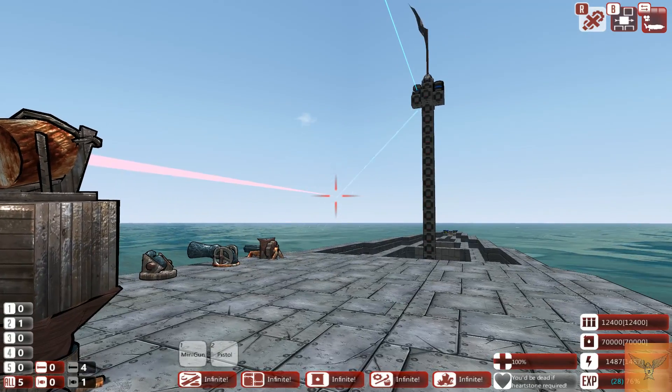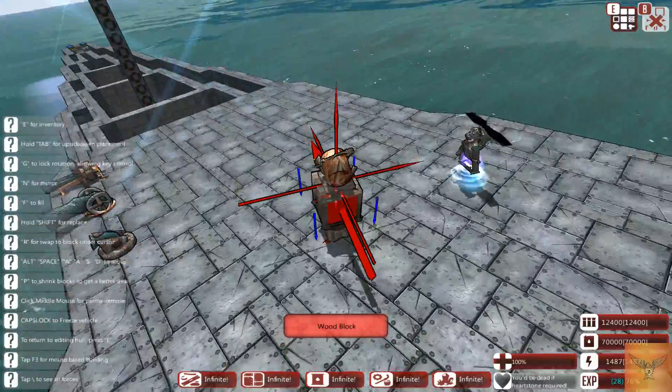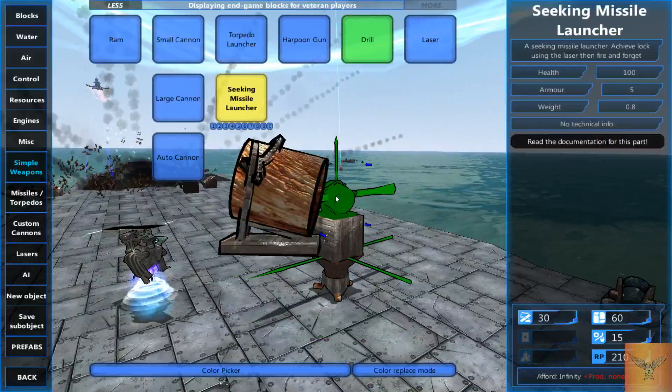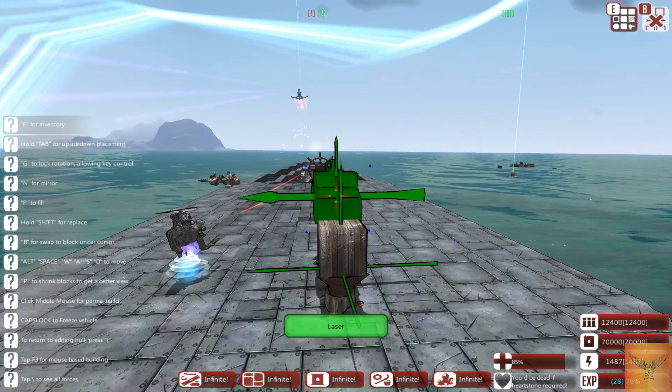Now that that's done, let me go back into my build menu back to the turret and show using a different weapon — I'll show using the laser.